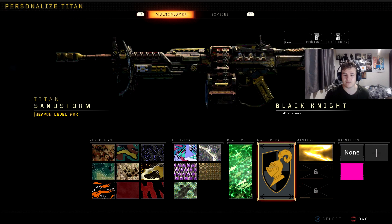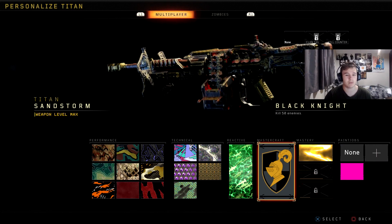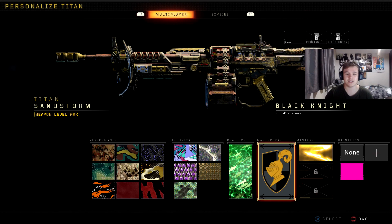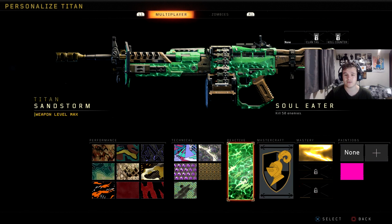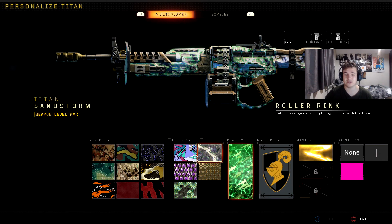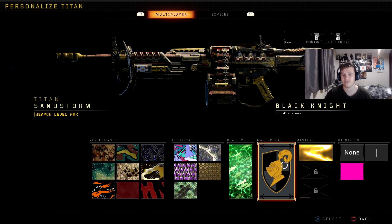And then once you have that camo, you need to put it on and go for the Mastercraft. This is the one that everyone wants and it looks probably the best Mastercraft out of all the free DLC guns in my opinion. This thing does something very special. Once you do that, you need to kill 50 enemies with the reactive camo on to unlock the Black Knight. By the time I'd done this, I'd done the kill 50 enemies with no attachments and then 50 kills with an optic and 5 attachments, and then I basically got gold and unlocked Mastercraft both at the same time. So it's pretty easy.